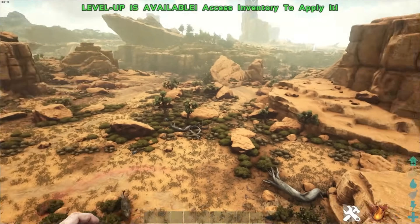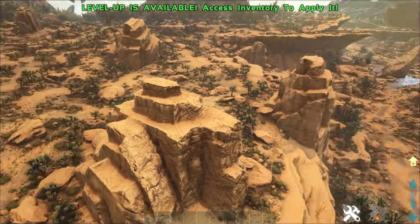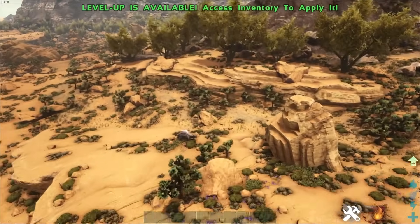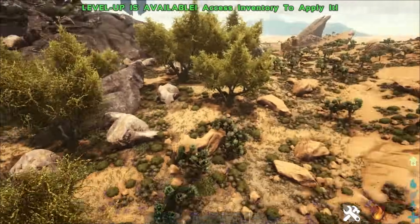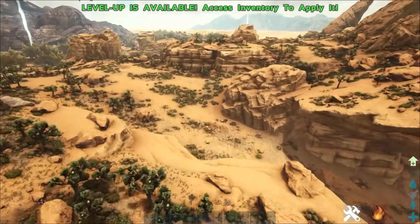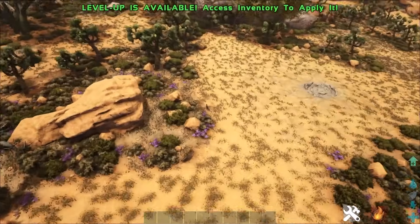Just let all of that sink in for a second. We're getting a brand new map DLC for Scorched Earth with a massive graphical overhaul for Unreal Engine 5, a full rework and TLC update from Ark Survival Evolved, all those creatures returning with all the different map mechanics, a brand new premium Frontier Adventure Pack bringing tons of new content and items, and the brand new community voted dino on top of everything. I am very excited to dive into all of this on day one.